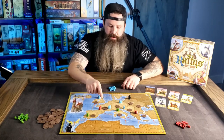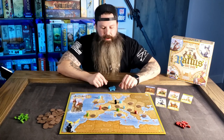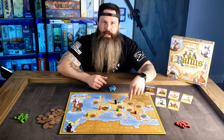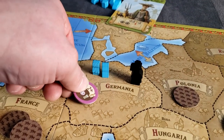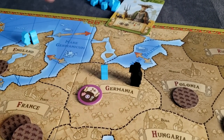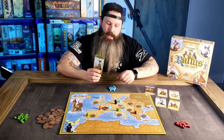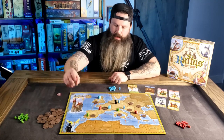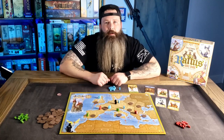Once players are done adding meeples to the board, they then move the Plague Doctor to one adjacent space under most normal rules. If there are any Plague Chips there, they will flip them and resolve them one at a time. For example, flipping over this token here — it says if there are at least two people here, which there are, then a lion and a farmer perish. If I had any of these characters here, say the farmer, I would lose one of my people. Then this token goes away and we add another token to an adjacent spot, maybe targeting the green player.